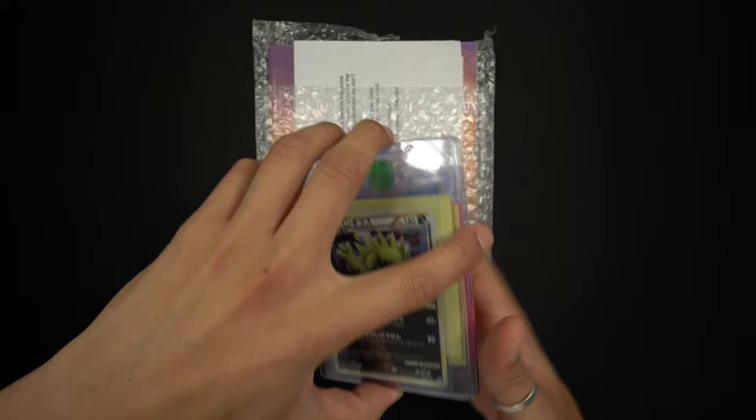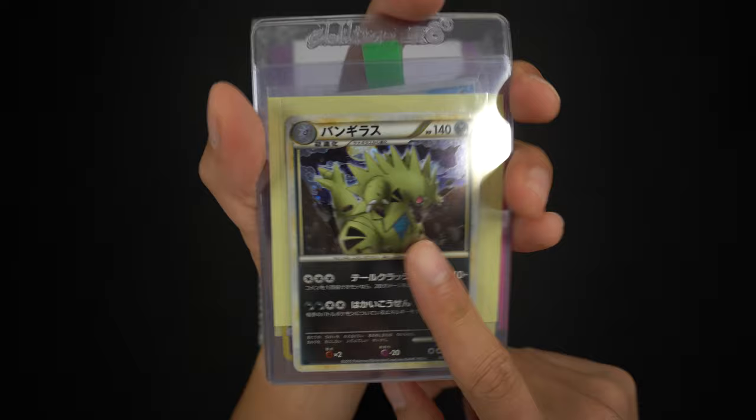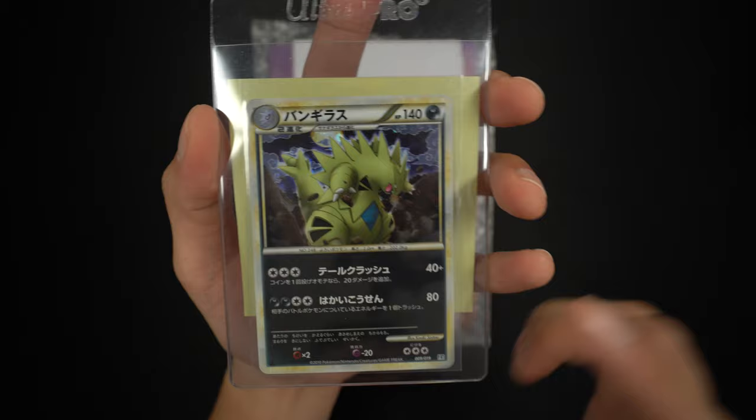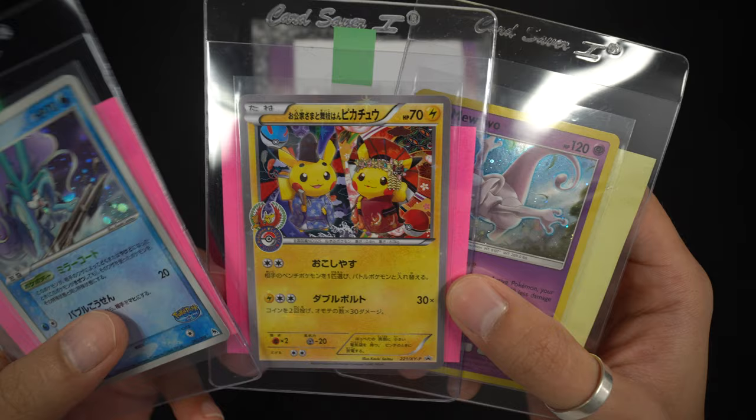Next, the cards I'll be middlemanning for some people. I'm middlemanning for three people: Parker Kish, Blue Label Mu, and Miura057. Parker Kish is a huge Tyranitar collector, so he sent me one Tyranitar — I believe this is from L2, which is Unleashed in English. It's a super clean copy, so hopefully I can get it signed for him.